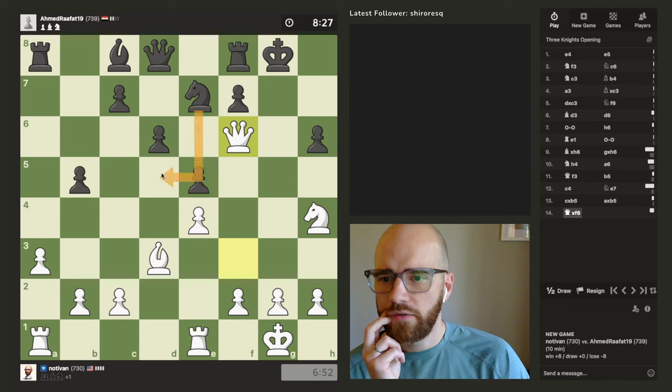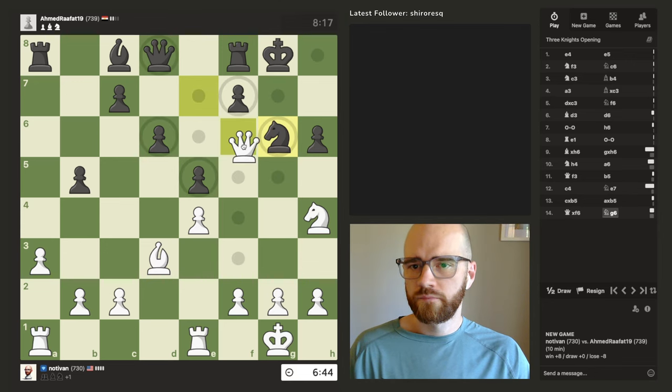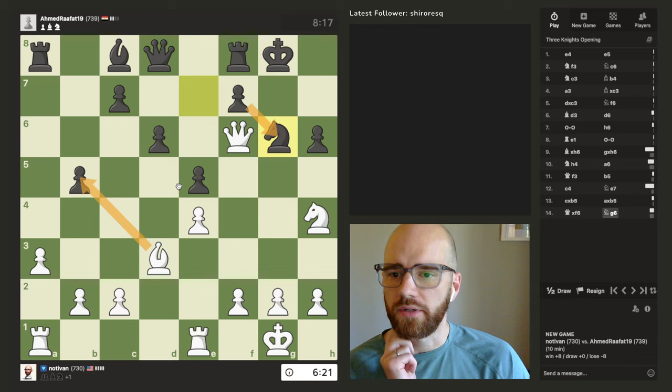I think he'll move his knight either here or there — either f5 or d5. Yeah, I kind of expected that. I don't really want to go for the trade. So I kind of lose my knight either way here, but I think I still come up ahead. Because if I trade queens, he's forced to take, then I can take his knight, he'll take, and then I can take a pawn. So I think I come up ahead either way.